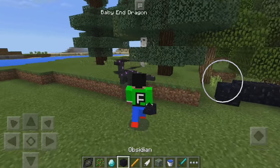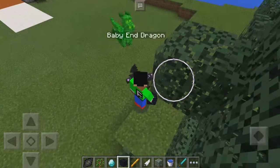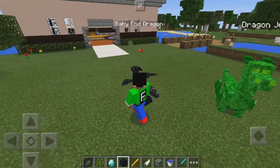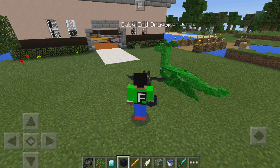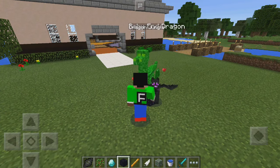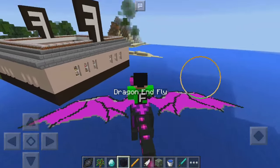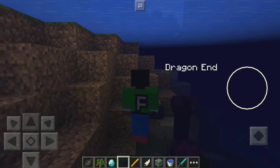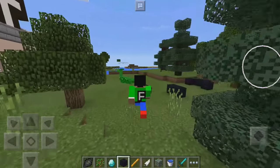Now we have an end dragon with the obsidian one, so let's go ahead and turn it into an adult. If you're doing this in survival, it actually uses the resources, so be careful. If you have one sapling and use it and it doesn't turn into a baby dragon, you'll have to get some more. There we go — check out the wings on this end dragon. If you place it in water, it just kind of sinks, so you're not going to be able to fly it underwater. That is the end one.